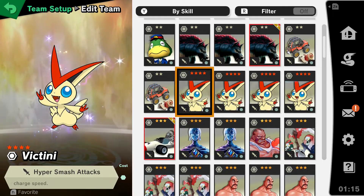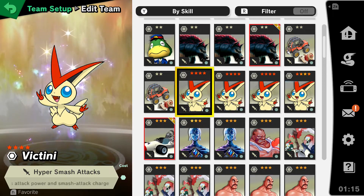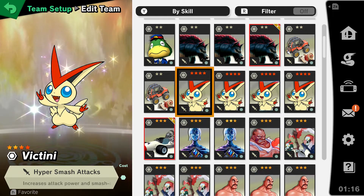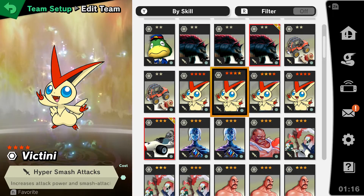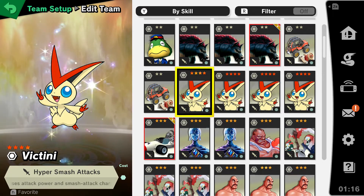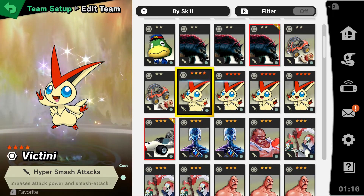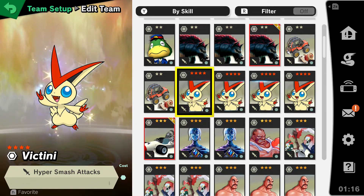Spirit number two to consider — although I wouldn't put this at the very top of the list — is Hyper Smash Attack. It should definitely get some consideration. Min Min's strength is her reach, the distance of her smash attacks. This doesn't apply to side special; it applies to your forward smash. The only spirit with this effect is Victini, and it increases attack power and smash attack charge speed. If you just want to make an extremely spammy forward-smashing Min Min Amiibo, this would be a pretty good one to have.